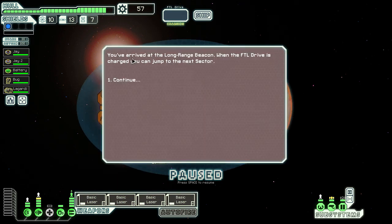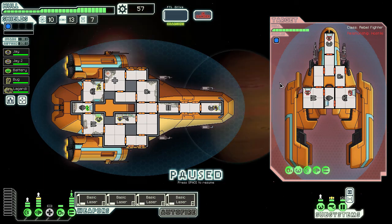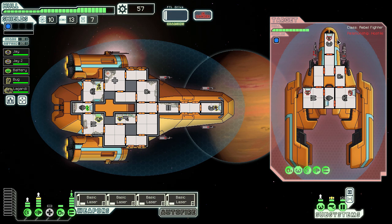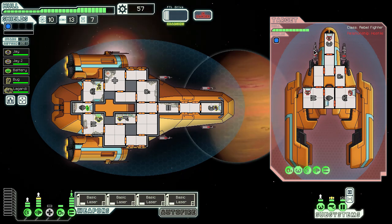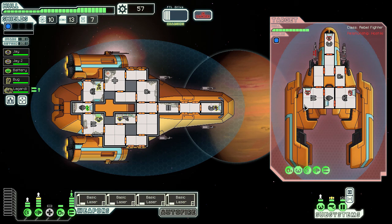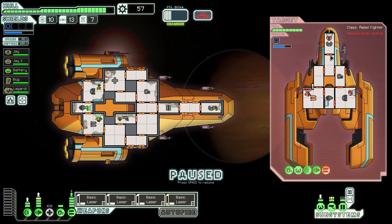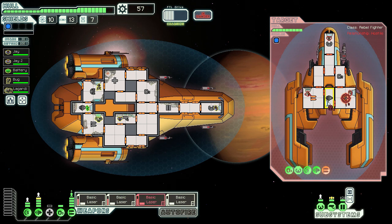We arrive at the long-range beacon with the FTL drive charged — another rebel checkpoint and I want to fight. They have a heavy laser and a burst laser mark two that fires three shots in a burst. I do not want that to hit me, so I target their weapons immediately. By crippling their weapons, I forced them to decide which weapon to power — they could only charge the single-bar one. Now I can go for their shields and evasion as well.